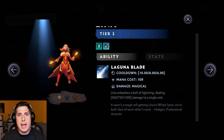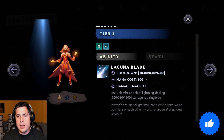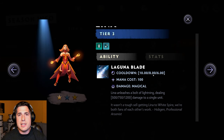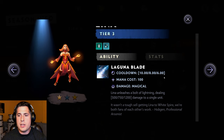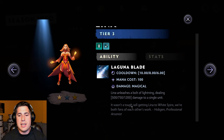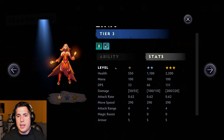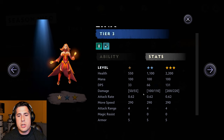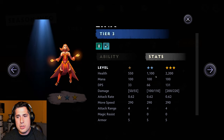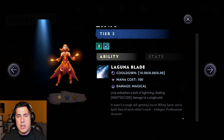Laguna Blade at one star has a cooldown of 10 and a damage of 500. When Lina is 2 stars the cooldown is 8 seconds and damage increases to 750. At 3 stars the cooldown is reduced to 6 seconds and damage increases to 1200. You can also view her stats, which make it clear why leveling up heroes is so important. At one star she has 550 health, she doubles that at two stars and doubles it again at three stars.